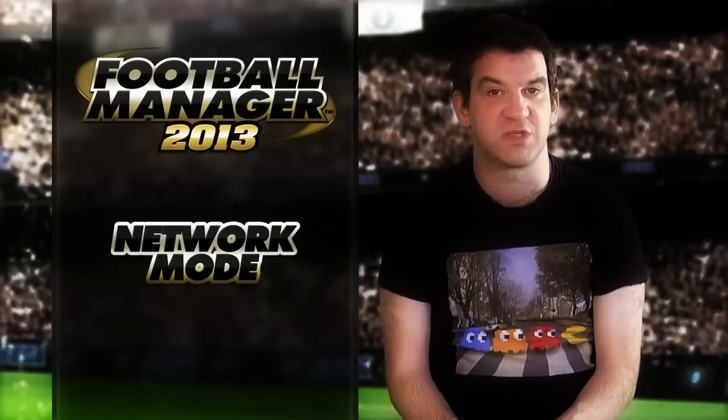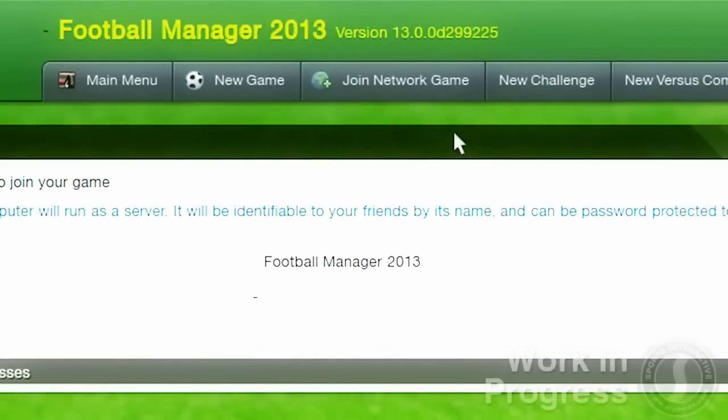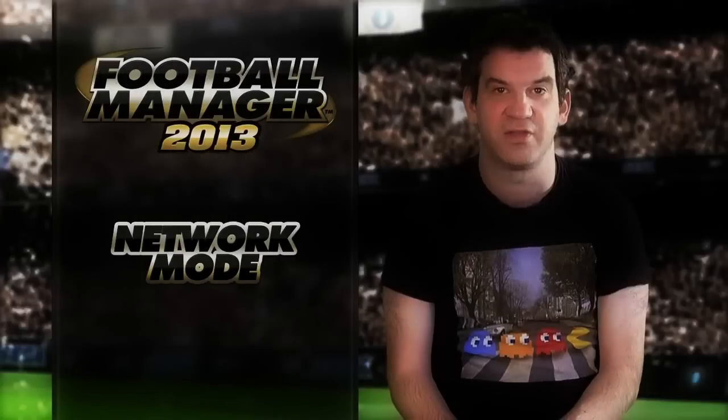The first thing you'll notice when you set up a network game is the improved user interface. Both the find a network game and create new network game screens have been improved, making it easier than ever for users to find their friends and play against them and others online.